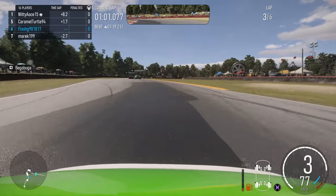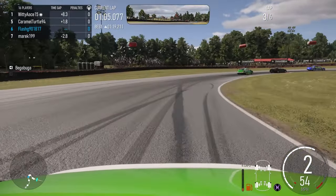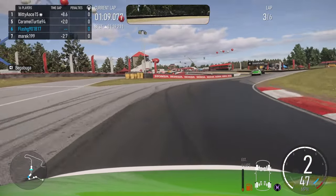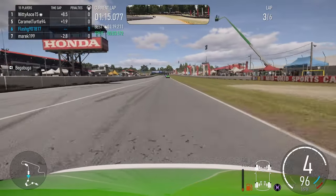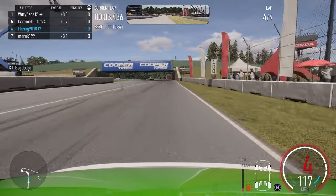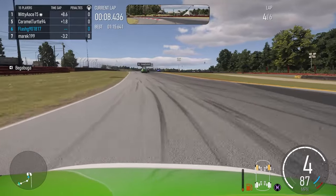I know I'm not going to be able to catch Witty Ace 15 in P1 — they are almost well over eight seconds ahead, coming up to nine seconds, which is quite a lead. Unless they make a mistake, and by looking at the player in P2 as well, there's no chance of catching that up. Painfully, I am now 1.9 seconds away from Caramel Turtle, so I'm going to use the pit entrance to my advantage again.